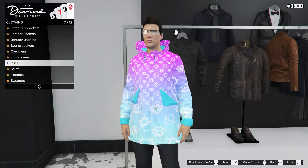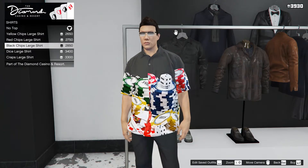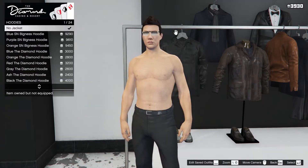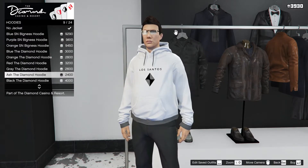Then we have some button-up shirts with dice and chips for all you high rollers out there. And finally, we have some hoodies, again going with the Diamond Casino and Los Santos logos and themes.